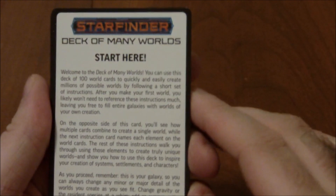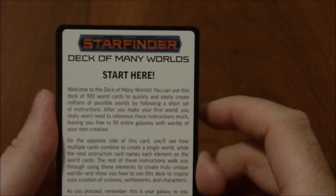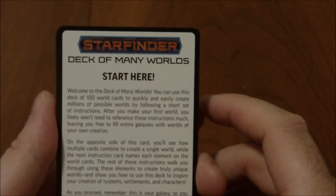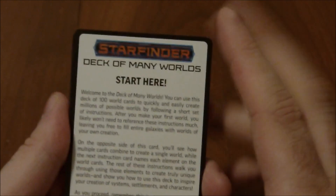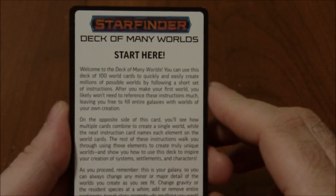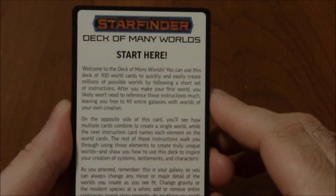So with the Deck of Many Worlds, it's bundled into two 50-card packs — about 100 cards total. We have several cards that just tell you how to get started. The 'Start Here' card says: welcome to the Deck of Many Worlds. You can use this deck of 100 cards to quickly and easily create millions of possible worlds by following a short set of instructions. After you make your first world, you likely won't need to reference these instructions much, leaving you free to fill entire galaxies with worlds of your own creation.